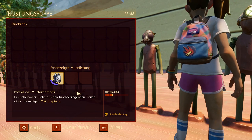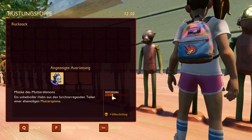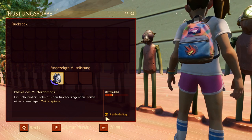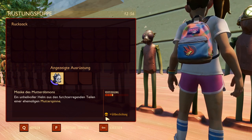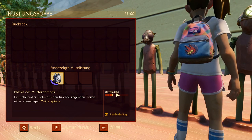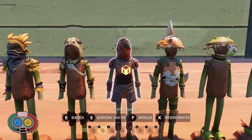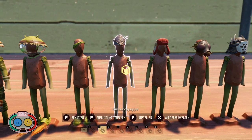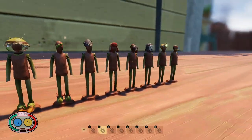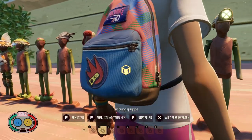There we have the Broodmother Mask. If you look here: 3.5 defense, same as the Ladybug armor, which also has 3.5. You have a Poison Coating on it, meaning as soon as you wear the helmet, regardless of what weapon you use or even if you punch, it adds poison damage. Since it has 3.5 defense, I gladly use it as a replacement for the Ladybug helmet. I don't need the life regeneration from the Ladybug helm — the extra damage from the Broodmother Mask is much better.